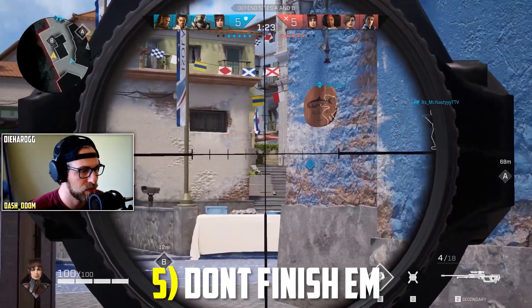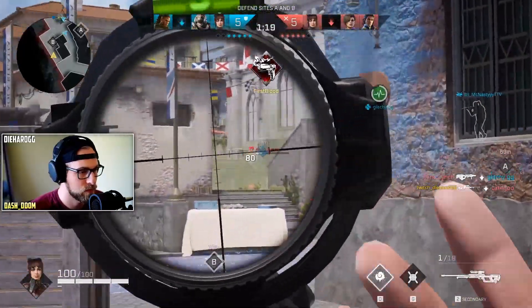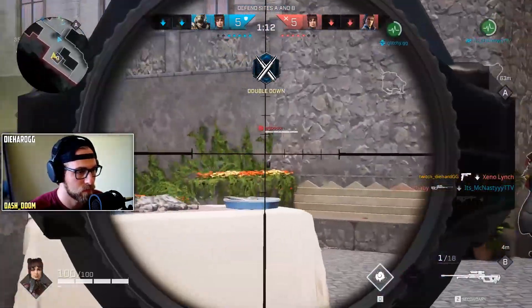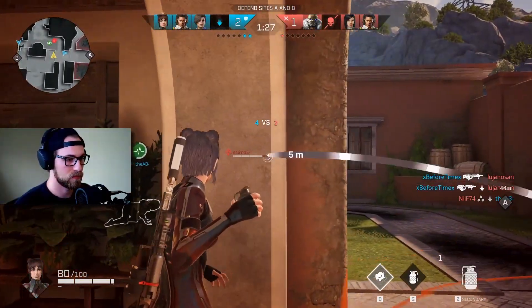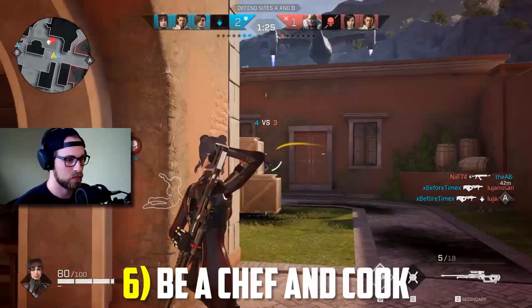After you've bamboozled the enemy in your 1v1 with your crouch spam pro skills, further assert dominance by not finishing them off. If you're wasting your time shooting a downed guy, you're definitely not using that time to reposition or drop someone else to secure your spot as number one on the leaderboard. And if you're lucky and have a grenade on hand, they might crawl back to an unsuspecting teammate or two, and you can pop them all with a well-cooked grenade.